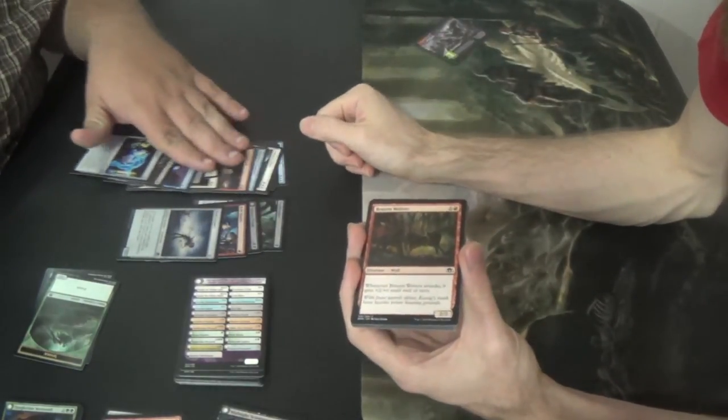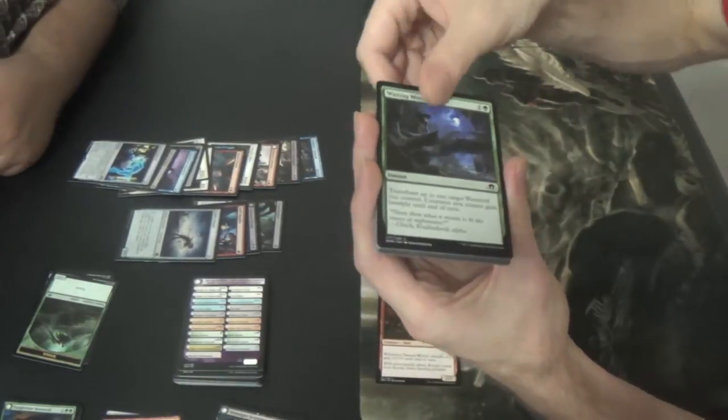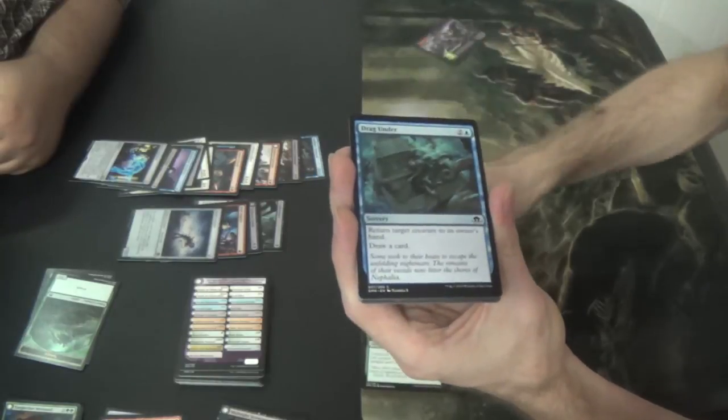Either way, it's not bad for a night of playing Magic. No, you're right. Embracing Wolves. Waxing Moon — I think that's our fourth Waxing Moon, so there's your werewolf deck. Drag Under.